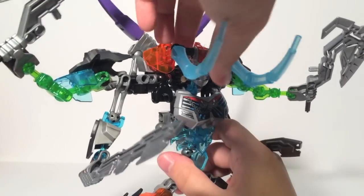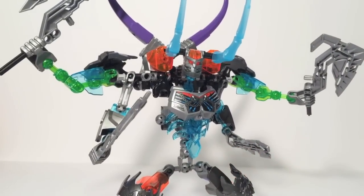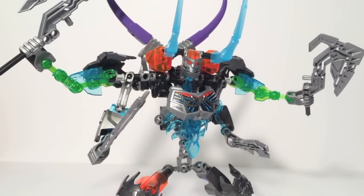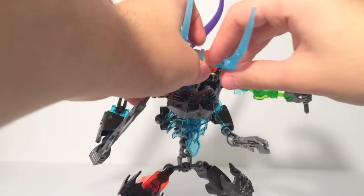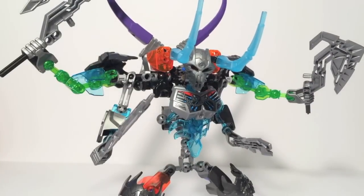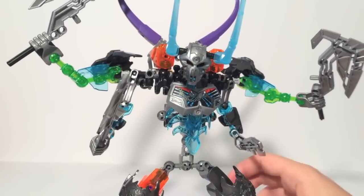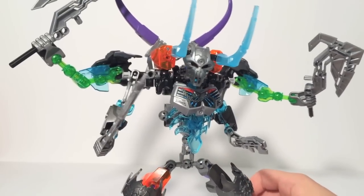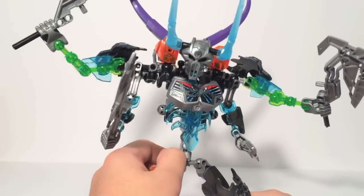It works a little bit better than Skull Slicer. But, as you can see, he's still got Basher's problem of the mask falling off a lot — I can't even keep track of this thing. The mask is kind of tiny, which is probably the biggest issue. You could put the Skull Warrior mask on there, but not the Skull Spider mask that Slicer came with.